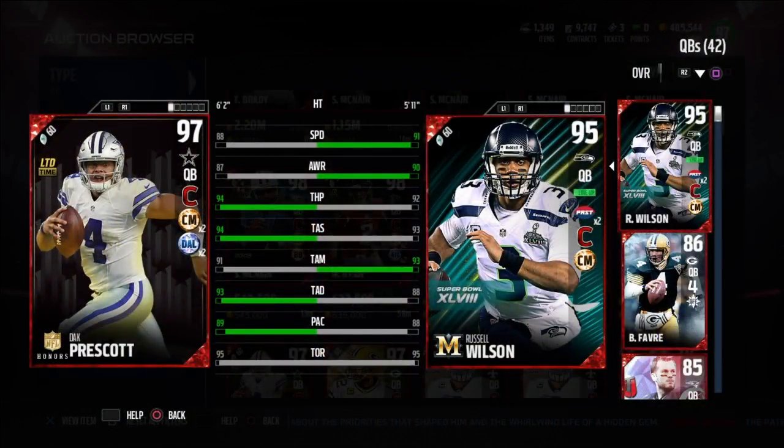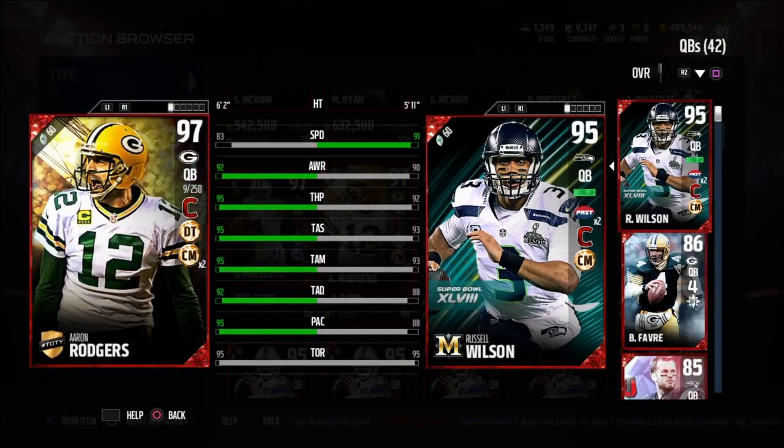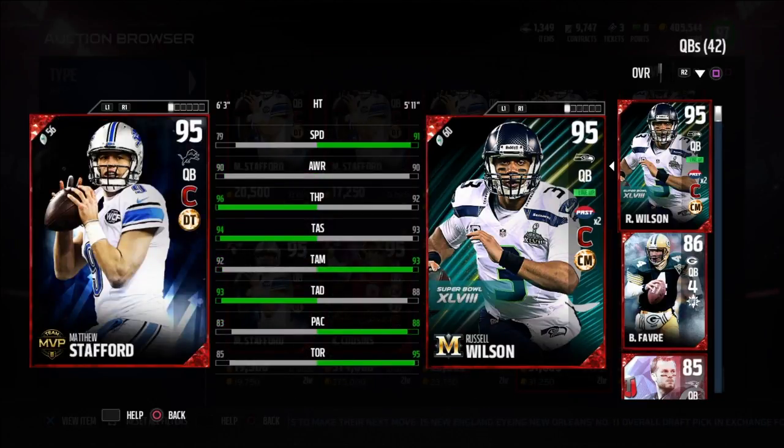So that's going to wrap this up. Right now he goes for about 200k, which is not that bad — especially with that conductor chemistry that makes him even more valuable. If you want to use him as a pocket quarterback, go ahead. If you want to scramble with him, I still suggest sliding when you can rather than falling forward.